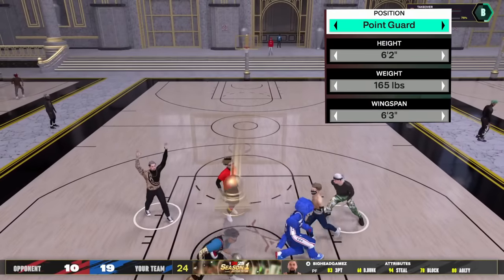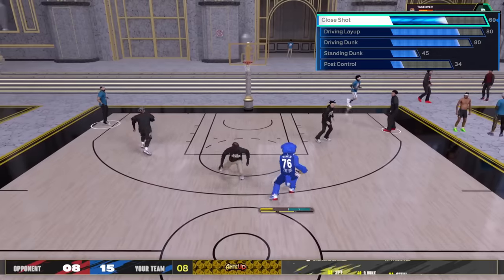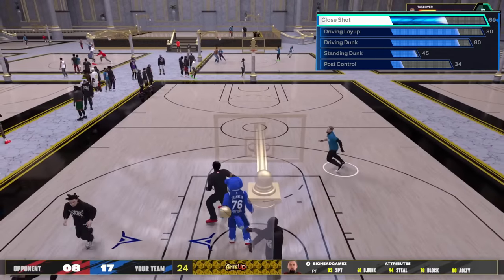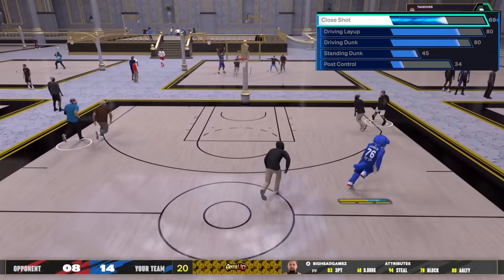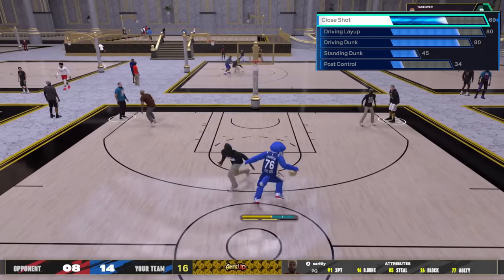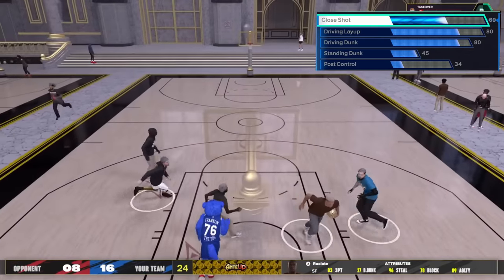From top to bottom, here's what you need. Go ahead and copy my stats: 80 driving layup, 80 dunk, 69 close shot, 45 standing dunk, 34 post control. For ISO, it's really just about the driving dunk. As for contacts — you don't need contact dunks.